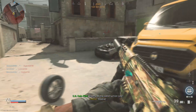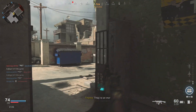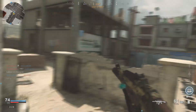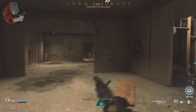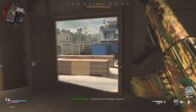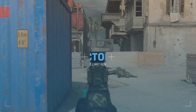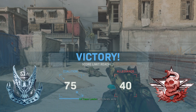Enemy at the construction site. Friendly care package inbound. Enemy at the destroyed building. Who dares wins? Enemy at the vibr salon. Let's go.